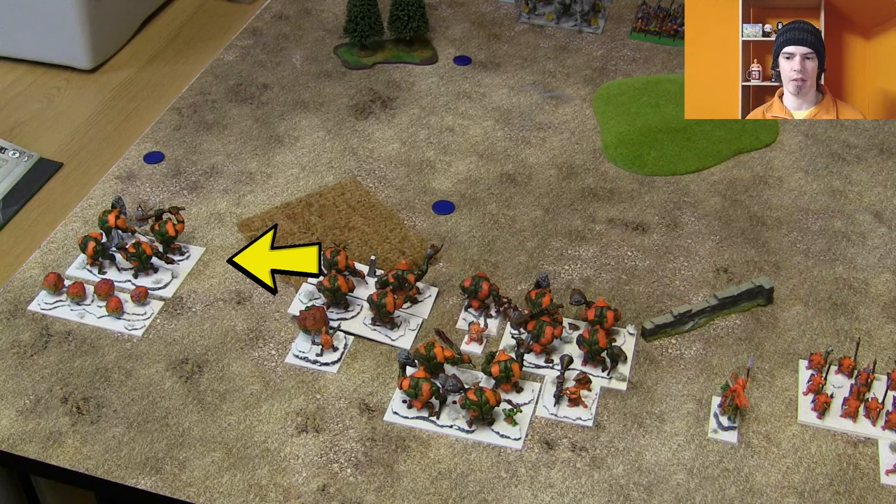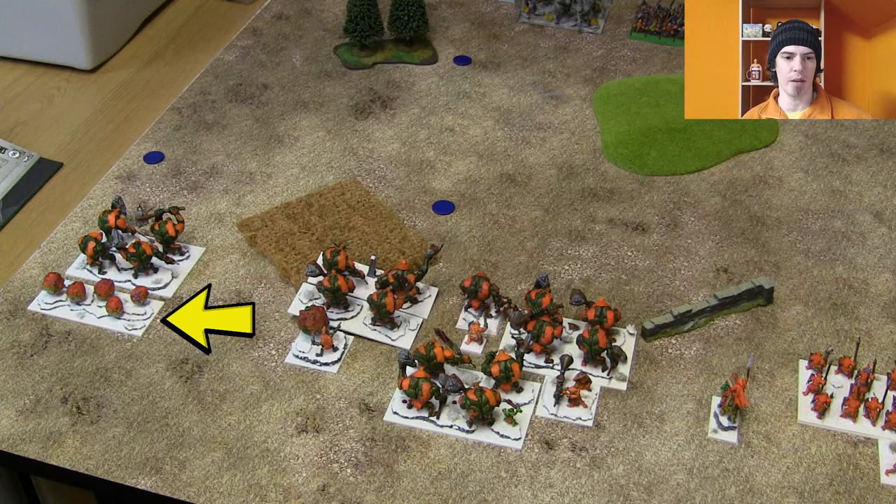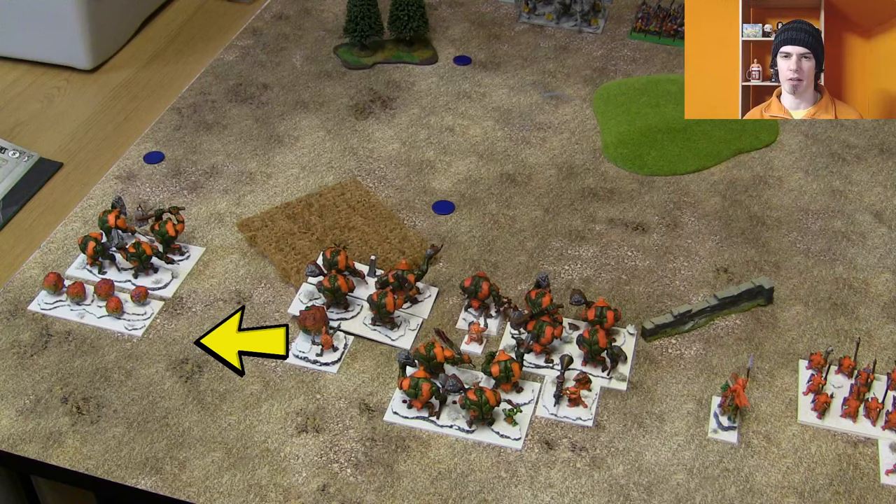Over on the other side we've got another Troll Horde with Boots of Striding, placed opposite the forest — hoping they'll fight in there for one turn and just stride straight through unhindered. Behind them is another Morebeasts regiment. In the Raise scenario there are three tokens on either side of the table; you can only remove the ones on your opponent's side to gain a victory point by controlling them at the end of your turn.